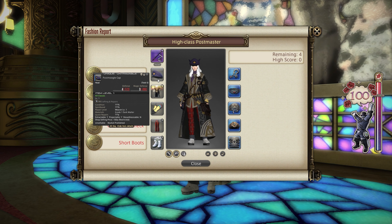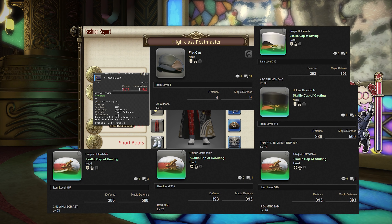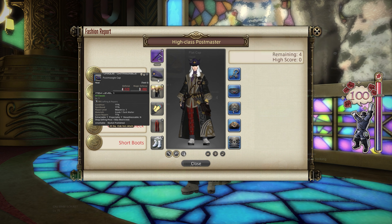Other things that might work, although I cannot guarantee it because I don't have the testing time today, include the Flat Cap, the Scarlet Cap of Aiming and Casting, and potentially the Scarlet Cap of Striking, Scouting, and Healing. Those items would possibly work but I haven't tested them. If you want something guaranteed, go for the Post Moogle Cap — it crops up quite a bit in Fashion Report so you might want to get that done regardless.